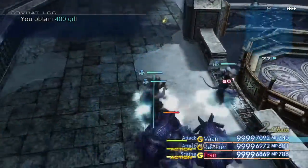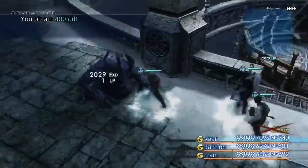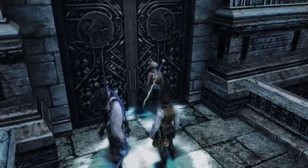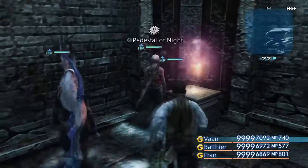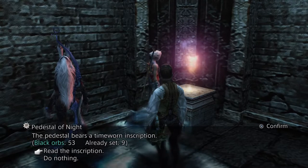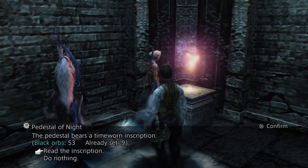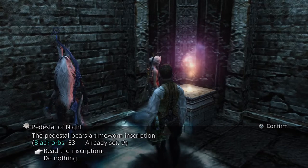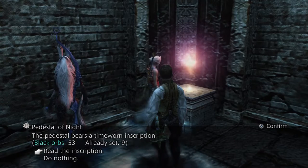Once you come down here, there's going to be a ton of enemies, so be sure you're well prepared. You're going to go into these rooms — there's four rooms — and in each room there is a Pedestal of Night. What you need to do is collect black orbs from enemies and bring them to the Pedestal of Night to fill it. For example, this one needs nine to fully light it up.